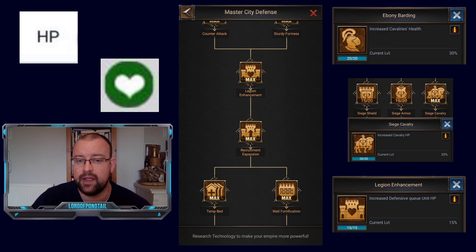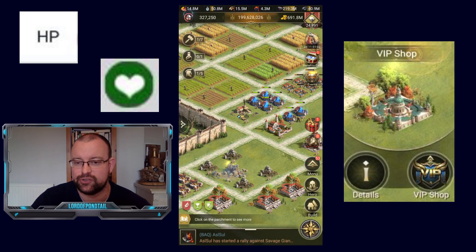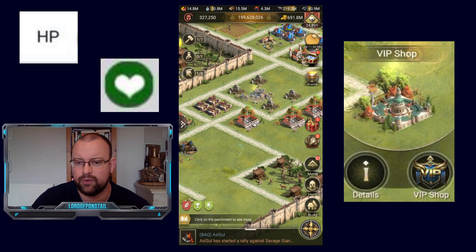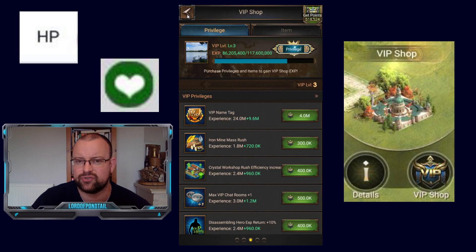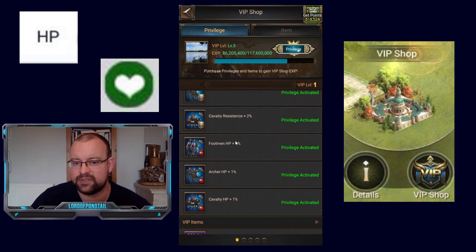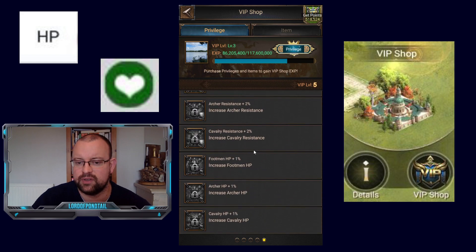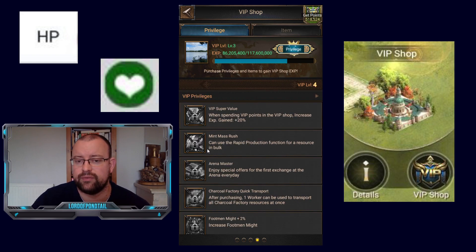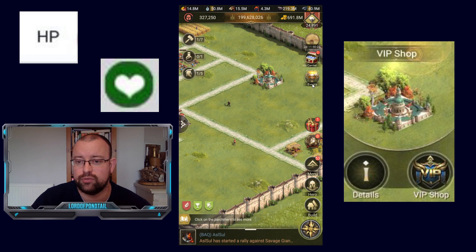That is everything to do with HP with research. The last section on that report is the VIP shop. For those lucky enough to have unlocked it, on each level there is a plus 1% HP boost for footmen, archers, and cavalry. Currently there are 5 levels in the VIP shop, so if someone has unlocked all 5 levels, they can gain an extra 5% HP boost for all three troop types.